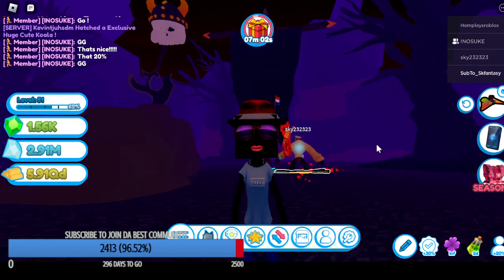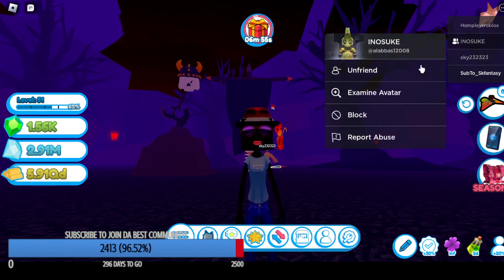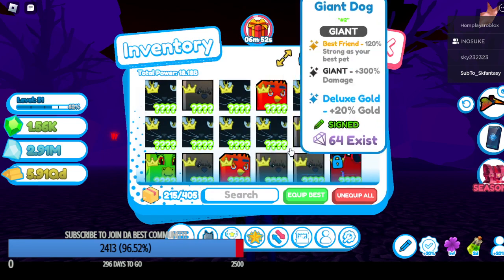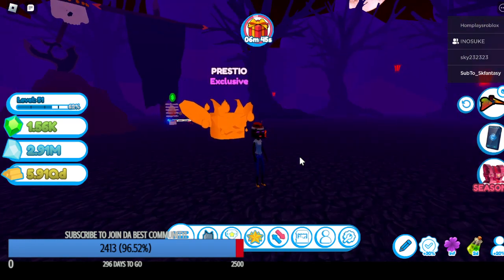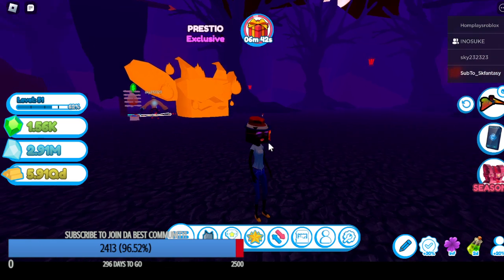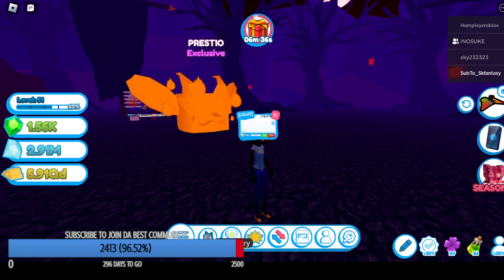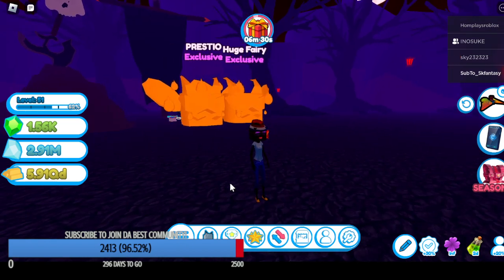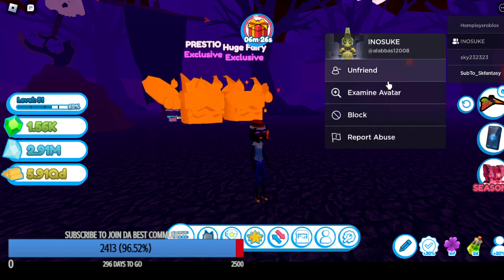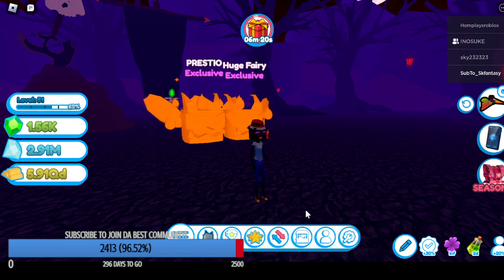The next thing I want to show you guys is something I did today, and I actually did that with a guy who was in the server. You guys all know that my favorite pet in the game right now as the huges go is the angry fairy. And as the golden goes, it's the golden huge angry fairy. What would you guys say if I would say that I have another one? I got a second one. And no, I didn't hatch it. I traded it with this guy over here. I also friended him because he's very nice and I'm always up to making new friends.